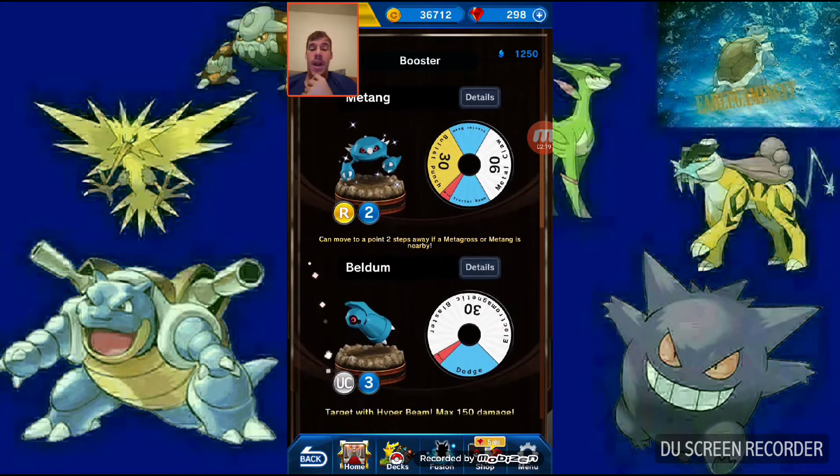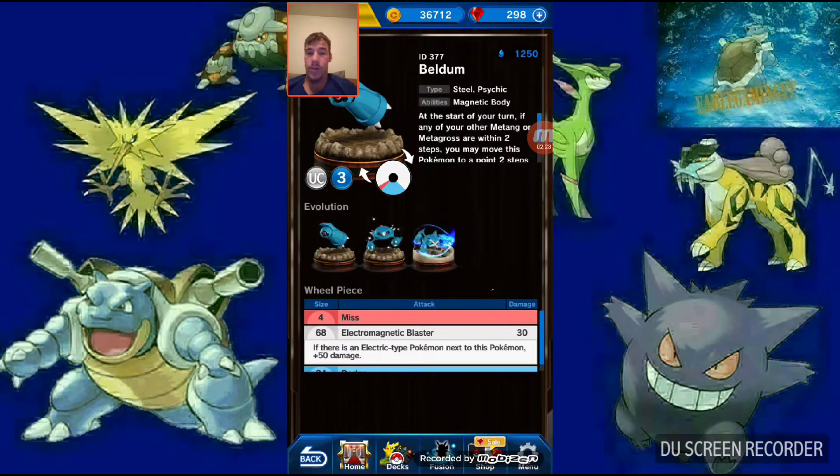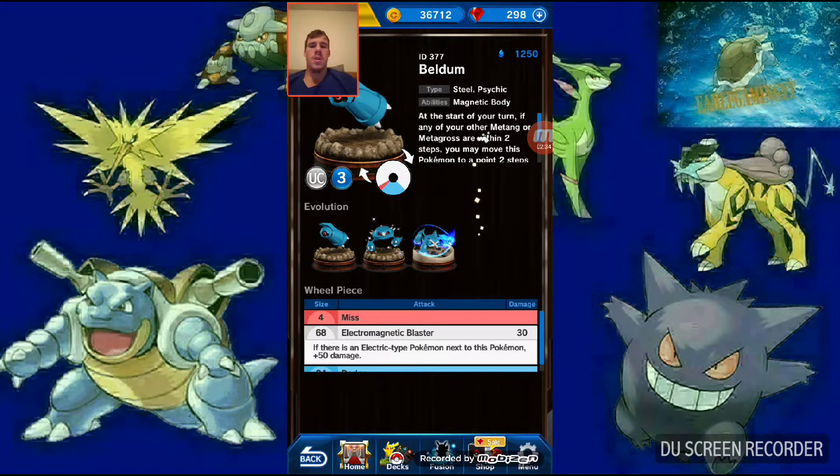Then we got Metang and Beldum, which is actually really good. Beldum: at the start of your turn, if any of your Metang or Metagross are within two steps, you may move this Pokemon instead. So you can move him out into the field already.